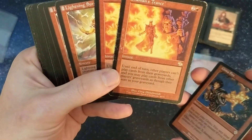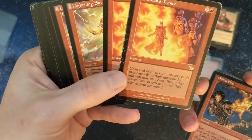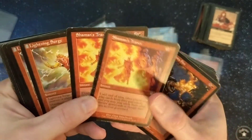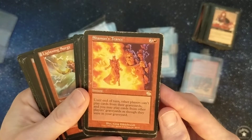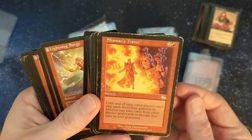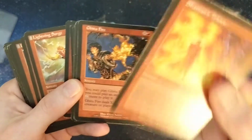Still just kind of bulking up the collection, trying to pick up a lot of these that I missed. "Until end of turn, players can't play cards from their graveyards, and you may play cards from other players' graveyards as though they were in your graveyard." Now that is pretty interesting. I wonder how useful that really is though, because unless the other player has cards you can cast with your color of mana...